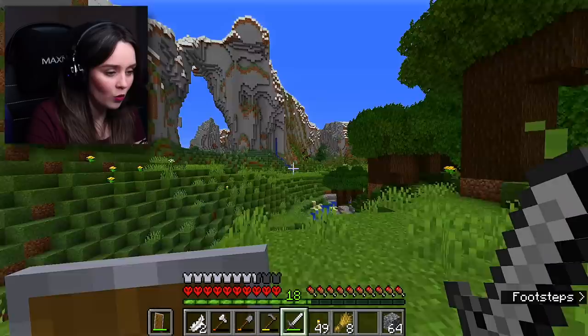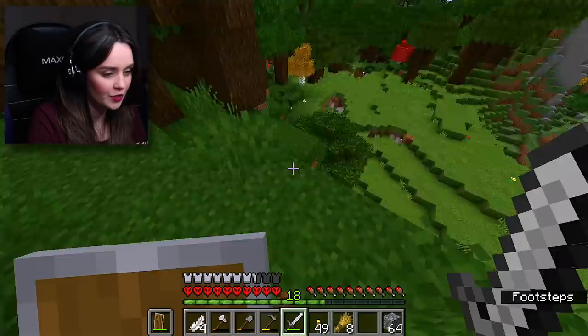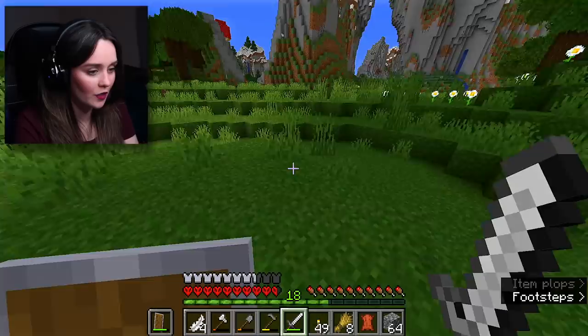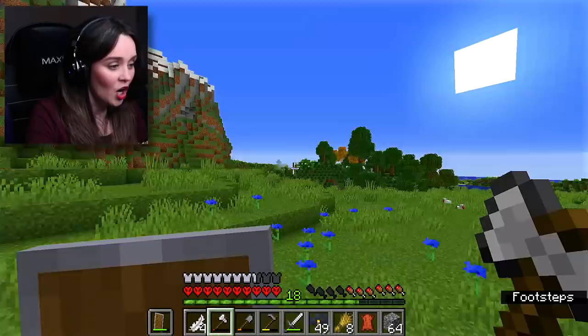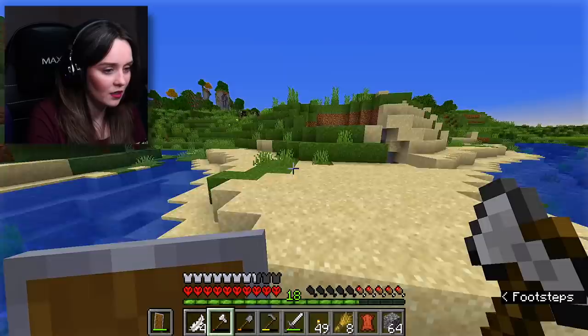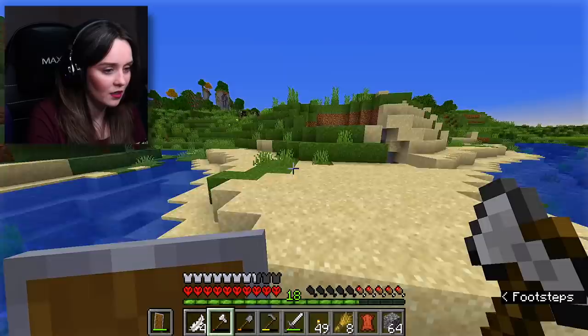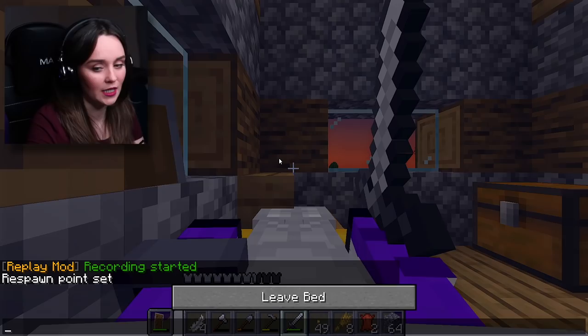Oh, beautiful! Horsies! I want some horsies. Once we find a saddle, we'll get a horse. I need some feather falling — that's another thing, as soon as we find some diamonds we can get an enchantment table going. Pumpkins, yay! We don't have pumpkins yet. Oh look, I think I just found a village! I think I see a roof over there — it's getting dark, hopefully this really is a village. I cannot be out at night. Okay, I'm so excited! Let's super quickly find a bed, sleep, and then we'll explore the village. This was not part of the plan today, but hey, we needed some food and this is just a bonus.